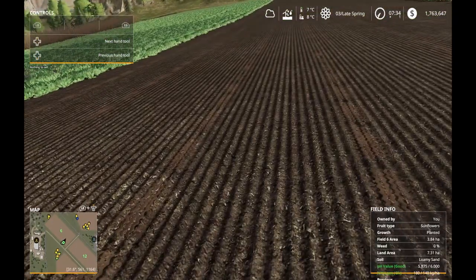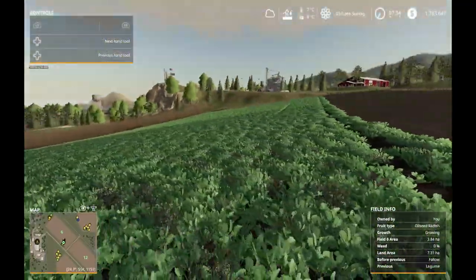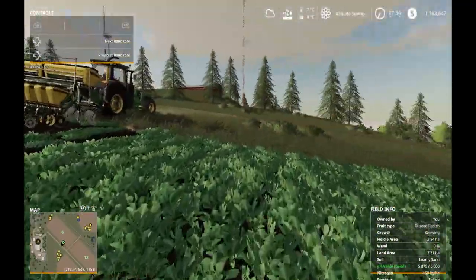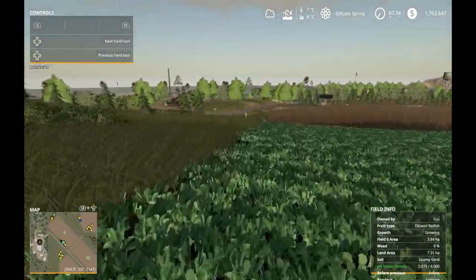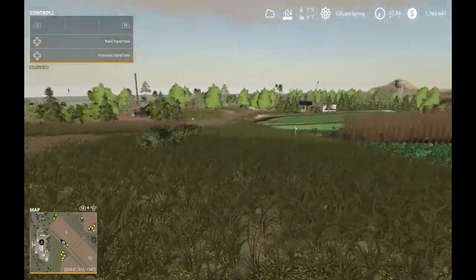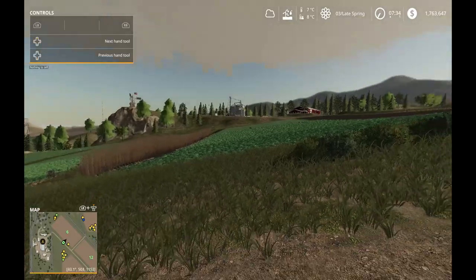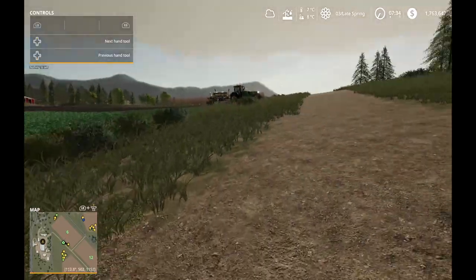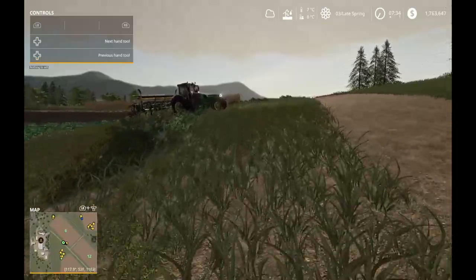We're getting some bad nitrogen readings, interesting. Just a little bit of sunflower planted there. I'll get into my other tractor and do canola with that one — canola is now plantable so I can start on that.